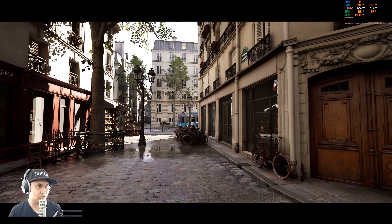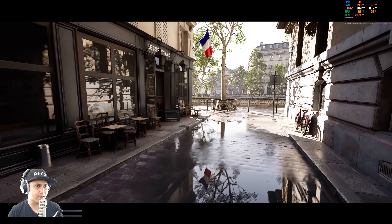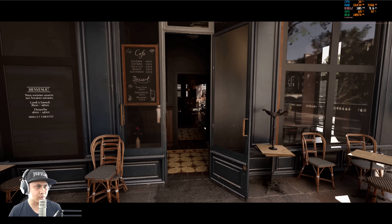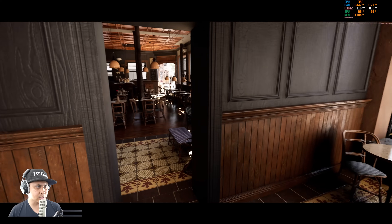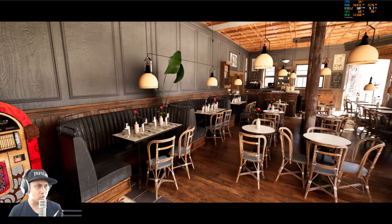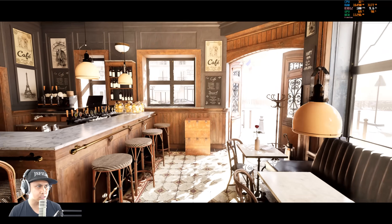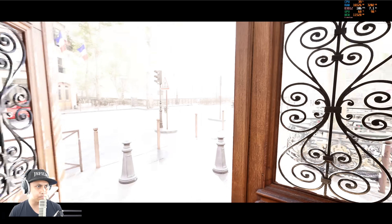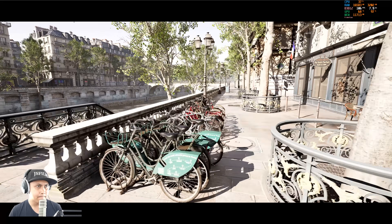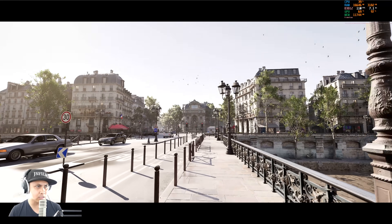I really like this. As you all know, I like whenever they release environments - I converted the Rome environment to Fortnite right away. It's so funny because the video game Body Cam actually ended up using the Rome map in their game. If you've been to Paris, this is kind of like the Saint Michael statue area - it's actually one of my favorite areas in Paris. I'm not sure if it's one-to-one but it might just be inspired.